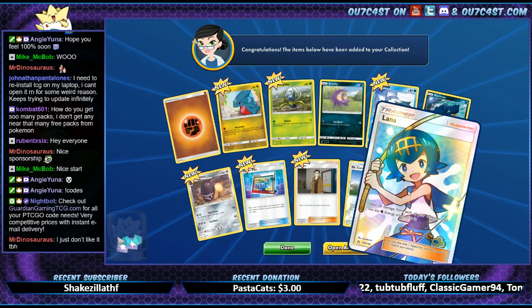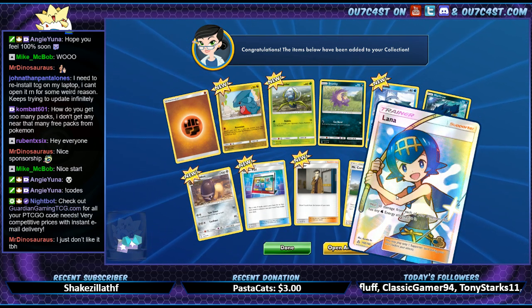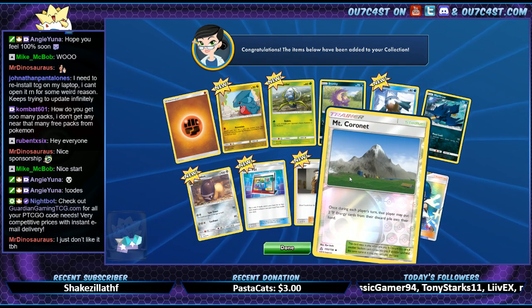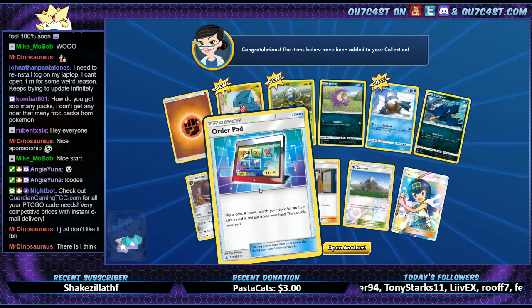Yo, Lana! Three packs in and we got two full arts already — that's god tier! Heal 50 damage from each of your Pokémon that has any water energy — basically like to have a 50, though. That's cool. Looker. Order Pad — that's pretty cool.